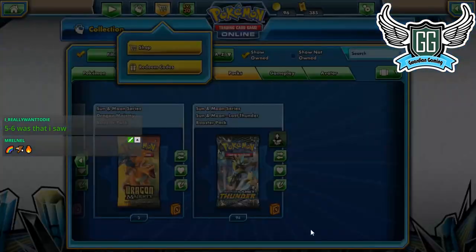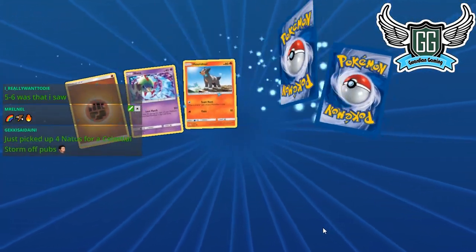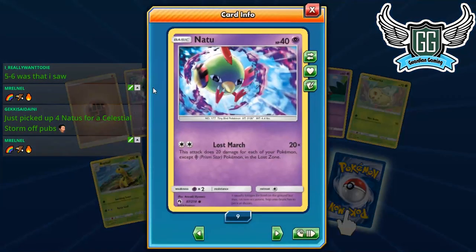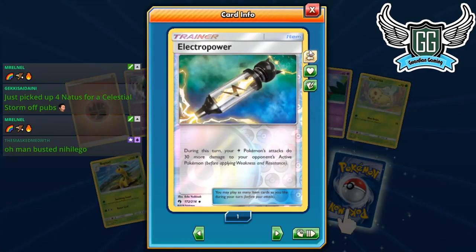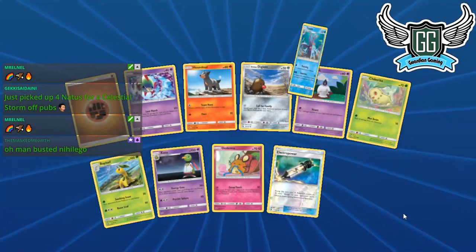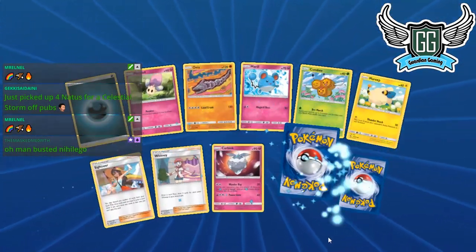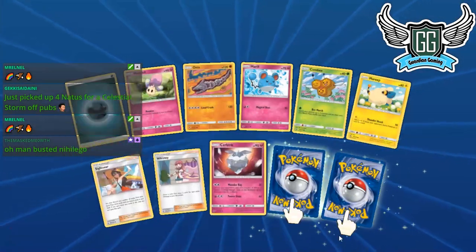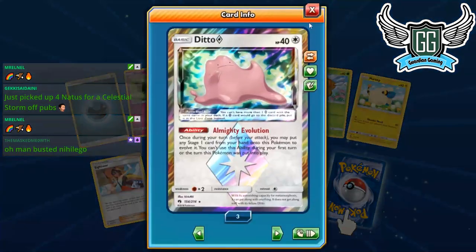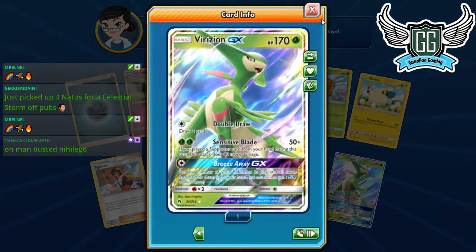There are a lot of good cards in this set — that's why the set is so good. How many Nidorans do we have? Nine — we need some Nidoran reverses. Electro Power reverse — don't want reverses so first come first serve. Busted Heliolisk — not bad, definitely a good card. Only two Sightseer pulled this whole time — what is happening? Another Ditto Prism — three total. Who needs some Dittos?